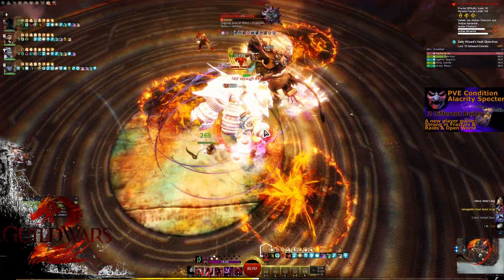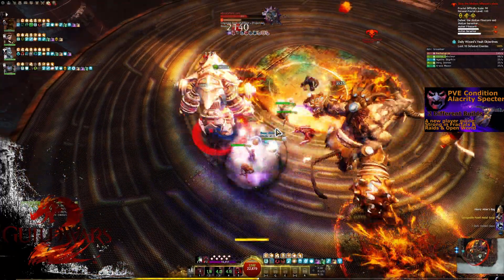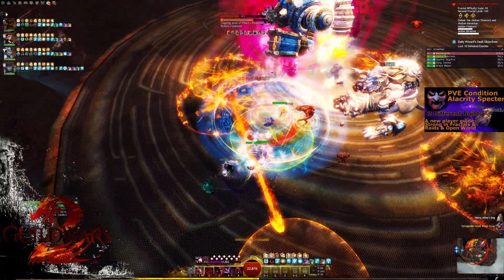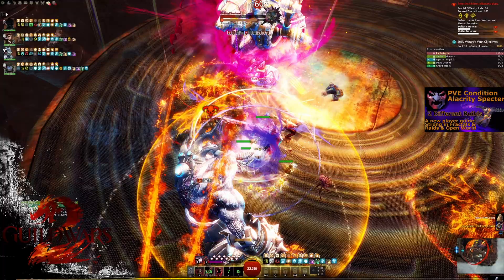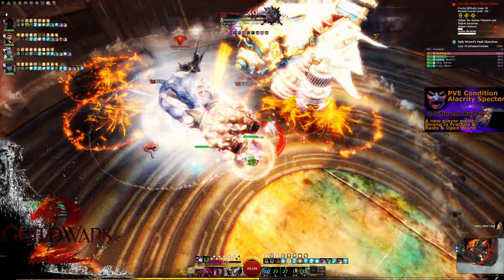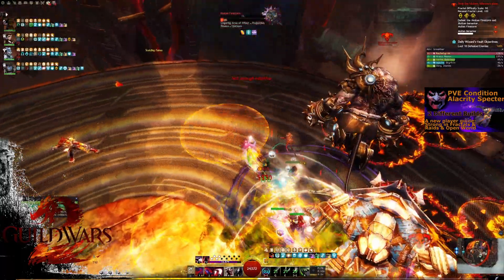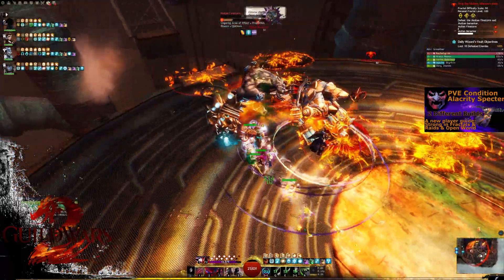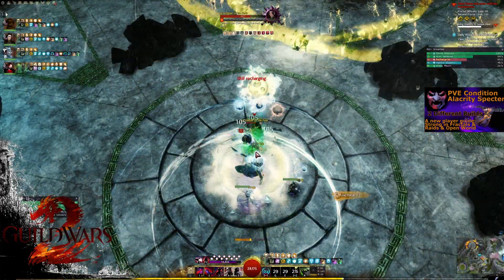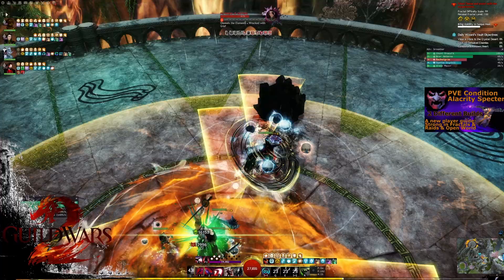This build has incredible DPS for a support build, but also has so much healing and support potential built into it — incredibly so, especially for a DPS support. This build is also quite good for new players to pick up; it's not the hardest rotation in the world. If you're a newer player you can just stay inside your shadow shroud a little bit longer and make sure you're comfortable with your alacrity uptime, so it's got a lot of flexibility, which is brilliant for newer players.